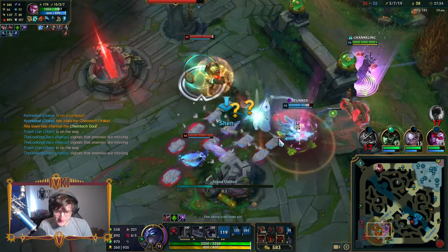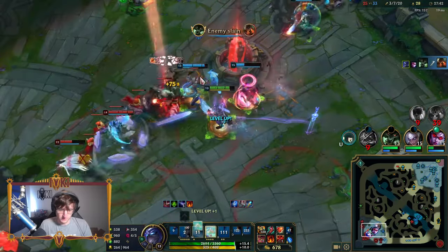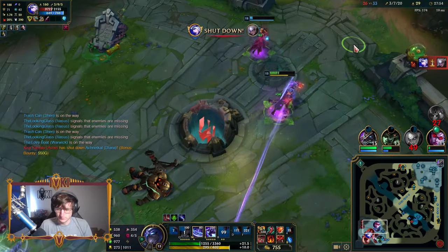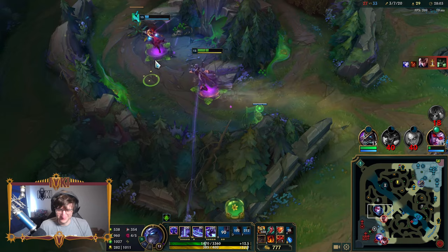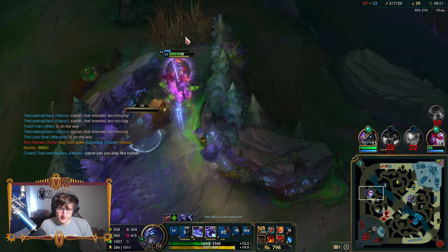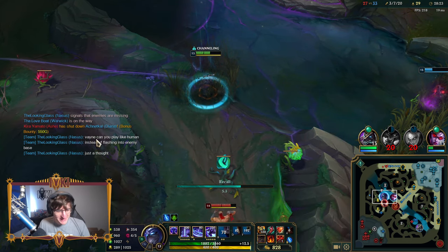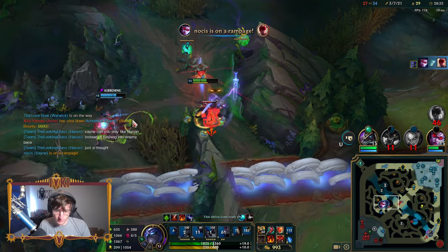Now you're ulting! W first — nice, blocked the Nautilus. I'm learning! Guaranteed E. Okay, that was chill. We're chilling. I think we bounce out of here. I was thinking if they continue to chase, you can pick up a kill. Wherever Vayne wants to go, that's where we're going.